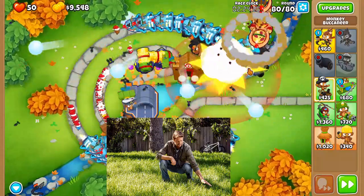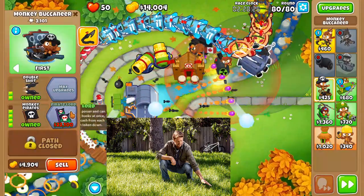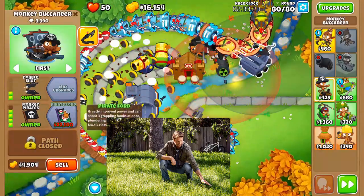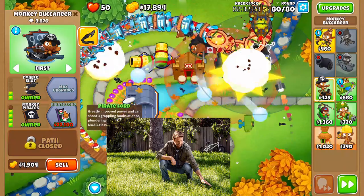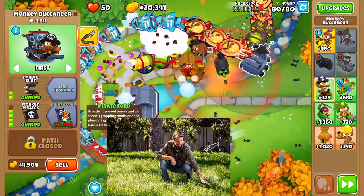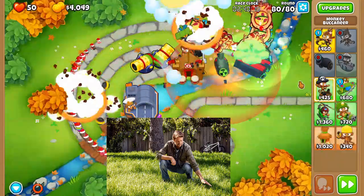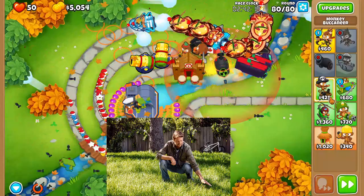We're just going to build some chedda and chillax, waiting until monkey pirates. The timing is going to be perfect — because once we are able to buy monkey pirates, we can instant use the ability on the Zomai God and a BFB. So we buy it, spam clicking it, spam the ability, and bam.